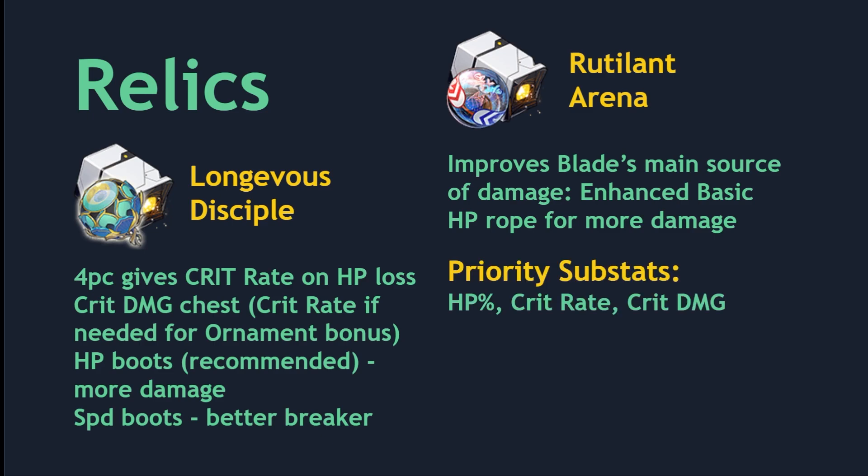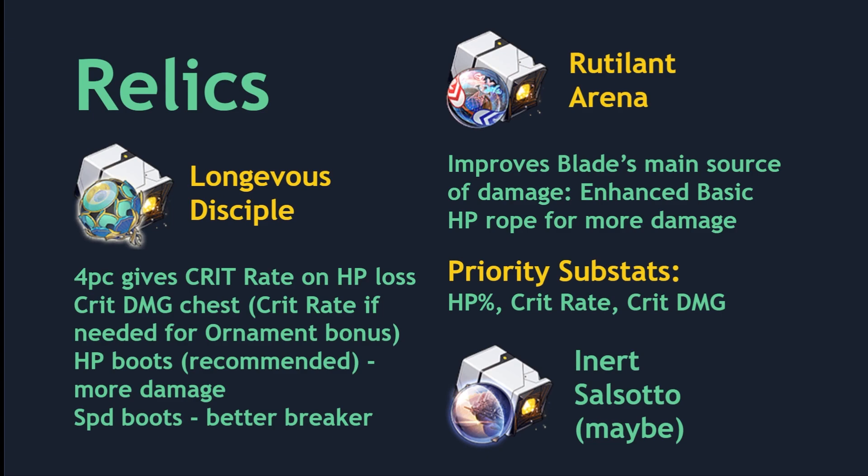For substats, you're looking for three different attributes: HP percentage, crit rate, and crit damage. Lastly, there's a chance that Inert Salsotto could also be good on Blade. Depending on traces and Eidolons, Blade's damage from his ultimate and follow-up attack could be very significant, in which case you want to use Inert Salsotto if you have those Eidolons.